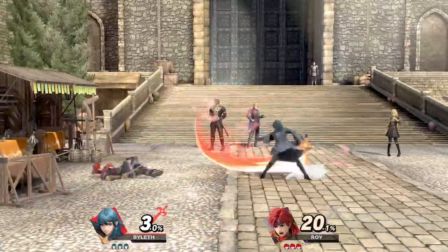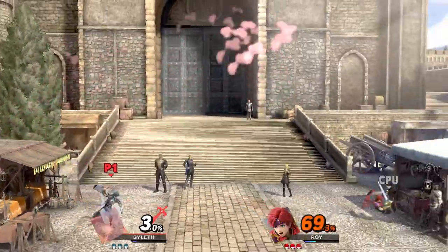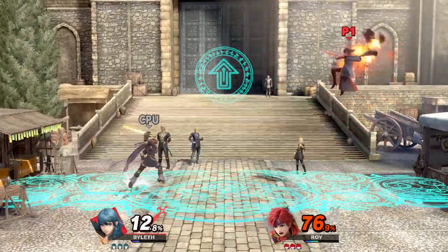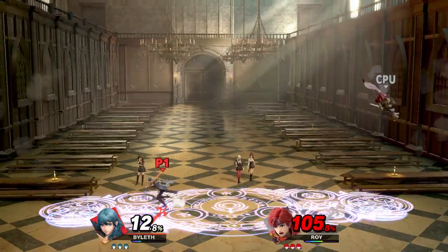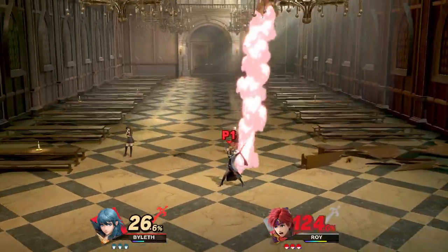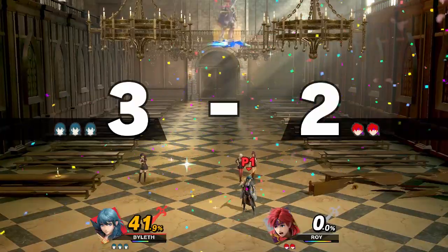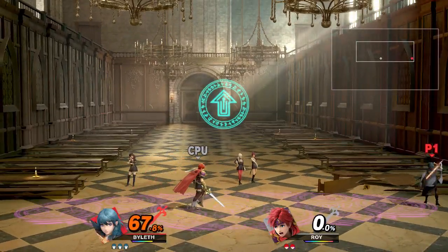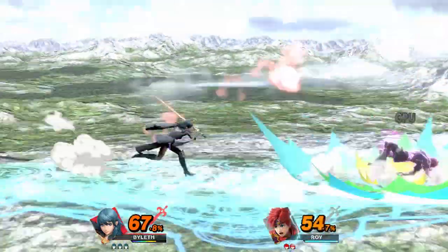I'm just gonna kind of mess around and mash buttons — I don't know how to use Byleth, but we're gonna do some experimentation here. Wow, I'm kind of picking it up pretty quick. Roy is only on three difficulty so it's not a high level yet — I want to get the hang of Byleth. She's not too slow. Oh, that's a good kill — the side special right there. This is the standard neutral B, and a fully charged one does a hefty amount of damage. Those throws are pretty good too.